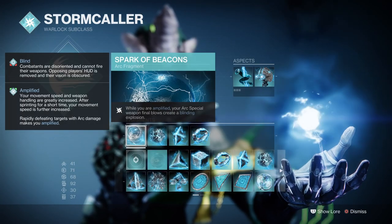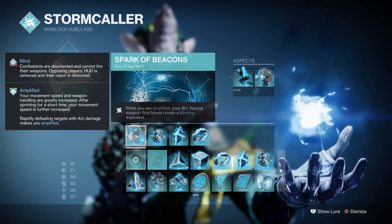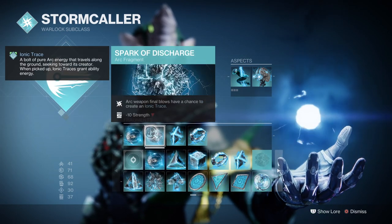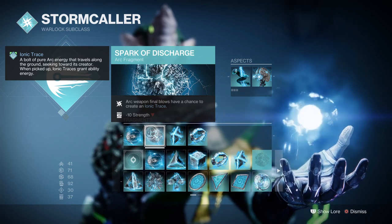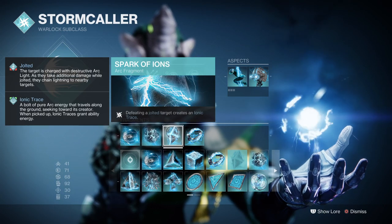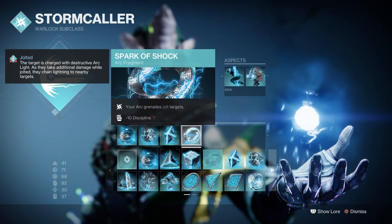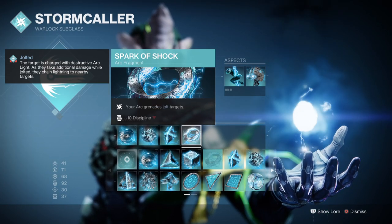For Fragments, we have Spark of Beacons, where being Amplified causes your Arc special weapon final blows to create a blinding explosion. Spark of Discharge, where Arc weapon final blows have a chance to create Ionic Traces. Spark of Ions, where defeating a jolted target creates Ionic Traces. And Spark of Shock, where your Arc abilities jolt targets.